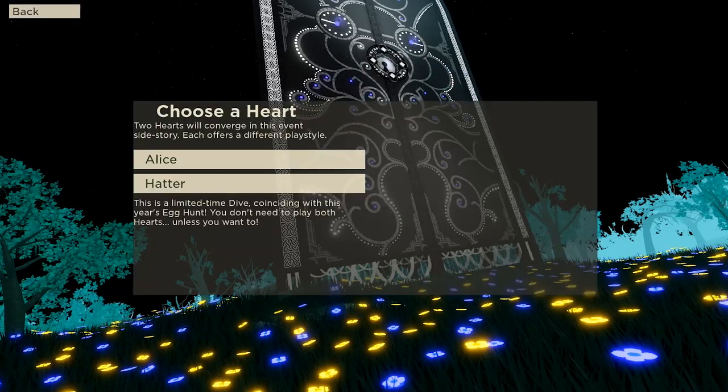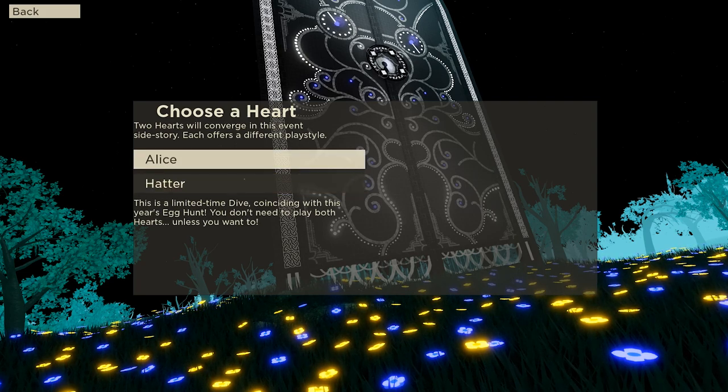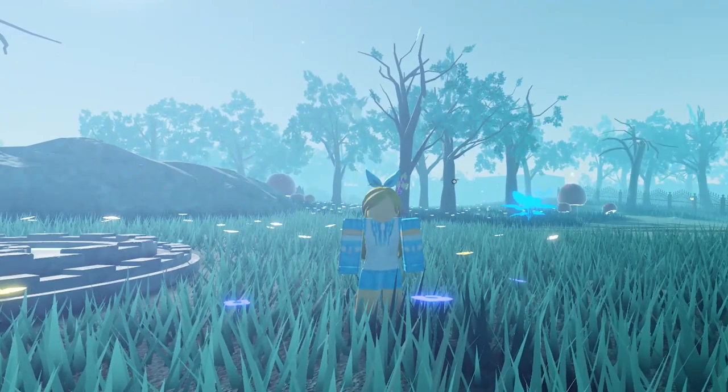When you click 'Play Event,' you have a choice of two characters: Alice and Hatter. For this video I will use Alice, but feel free to use Hatter.